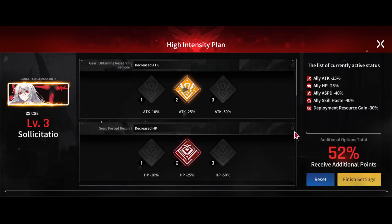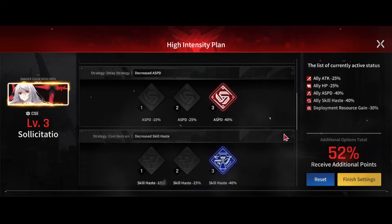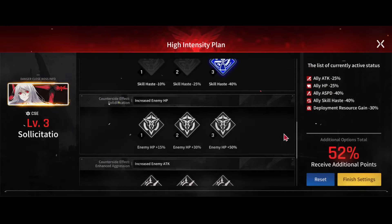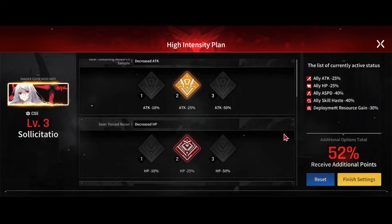For the mods, we're taking minus 25 attack, minus 25 HP, minus 40 attack speed, minus 40 skill haste, and minus 30 DP gain. If you're planning on autoing this with Tempest, minus 25 HP is pretty much the best you can do. You'll see in the clear that the wall doesn't really last that long anyway. If you try to take more than this she basically just one-shots it and it's of no use.